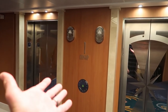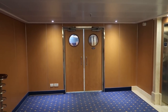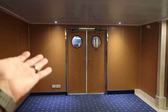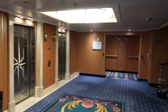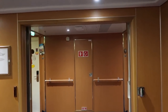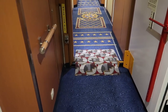We start the tour at deck one midship near the elevators. There's not a lot on the first floor. Next to the elevators is a gangway that you could use if you're first coming onto the ship at ground level. A lot of crew members come in through this door. If you're leaving the ship for an excursion at a tendered port, you would have to go to one of the other gangways down these hallways.